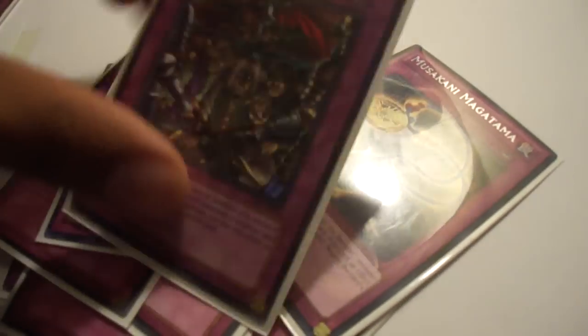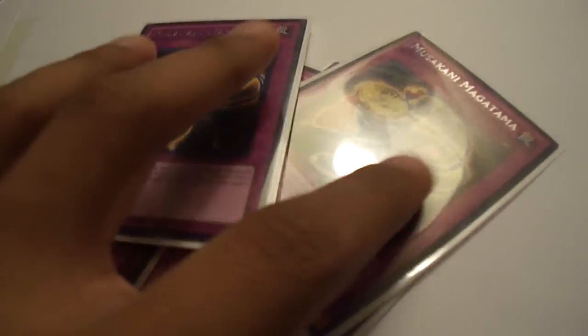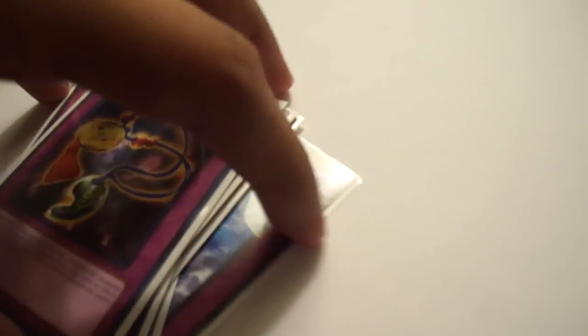The reason behind Royal Oppression is to kind of lock out your opponent after you've summoned either Shien or Barkion, or set up your field in such a way that it's good enough for you to carry on throughout the rest of the duel without your opponent being able to Special Summon at all.